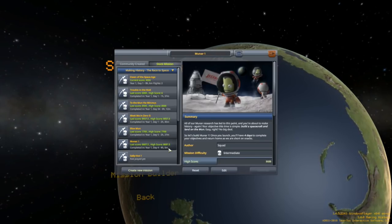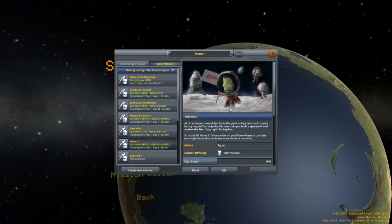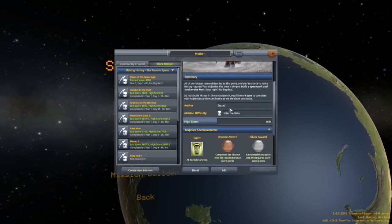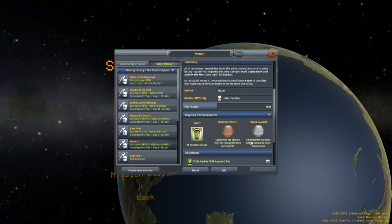Today it is Moonar 1. We are going to be putting some Kerbals on the moon. My first round through, I didn't kill anybody — hooray for that — and I got a silver, but I know exactly where I went wrong, and we'll get to that very shortly.